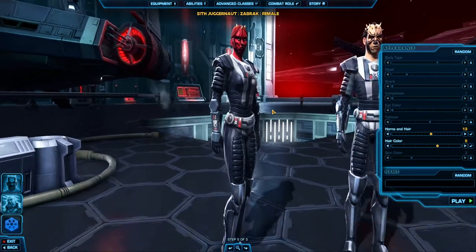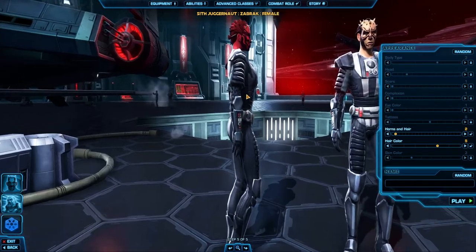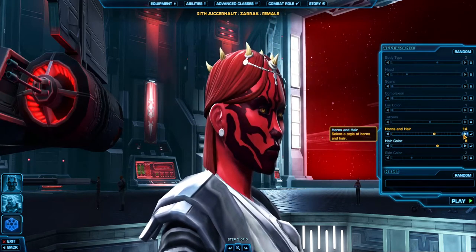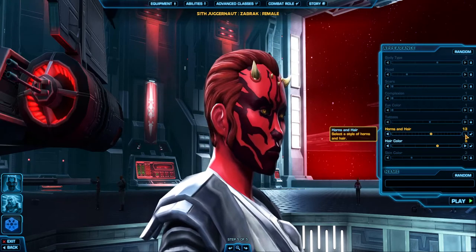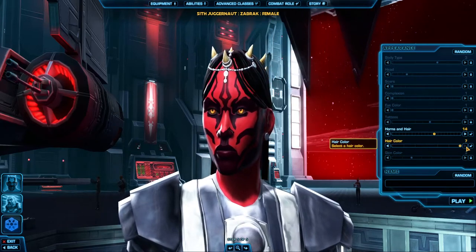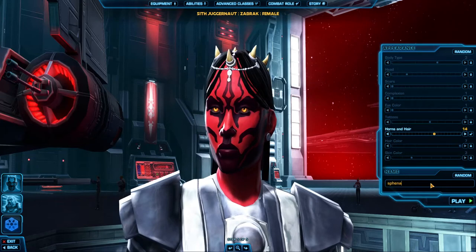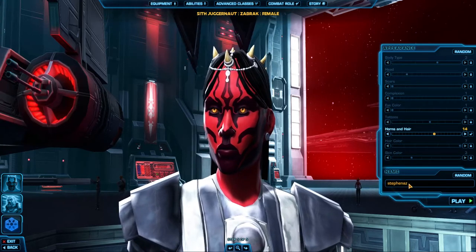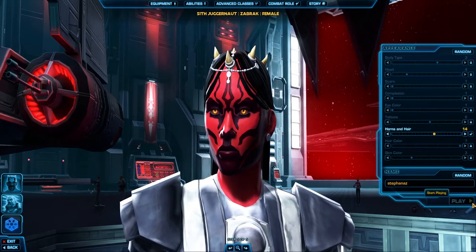And then for Horns and Hair. Now you'll see what a Sith is capable of. Black hair colour, probably — seems good. Sweet. We'll go for that one.